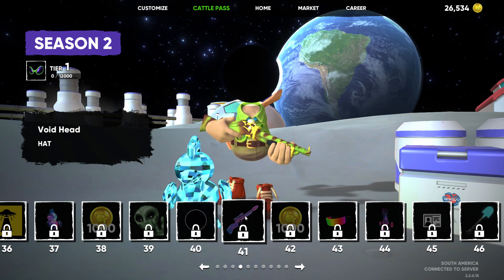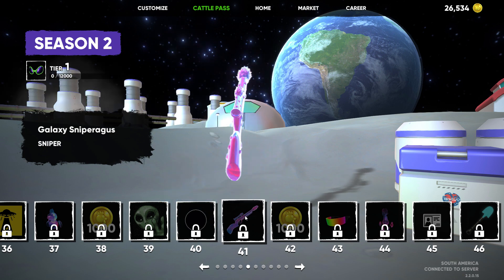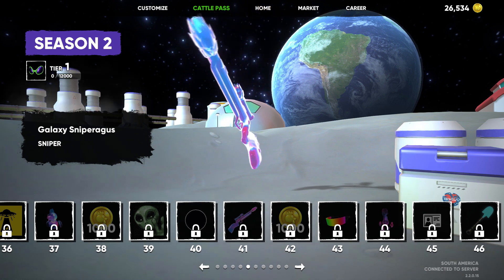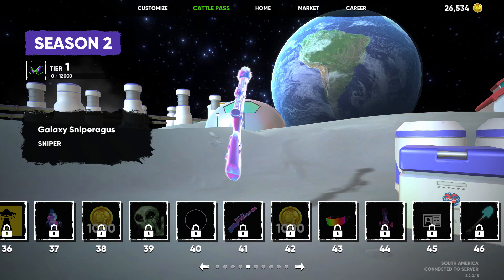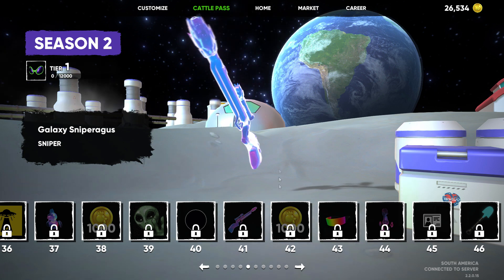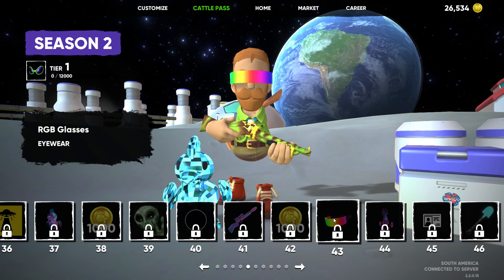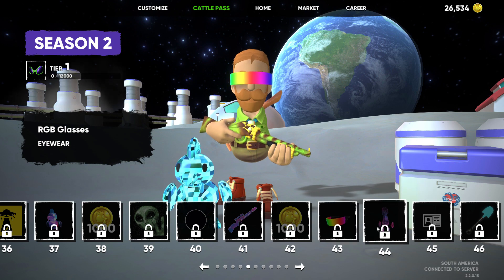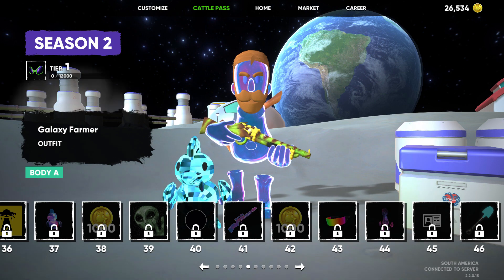No way — we get like a Cosmic Sniperagus Rifle. I would love to see a Cosmic Grimado Launcher. Maybe there are plans past Season 2. Maybe these will be limited, or span the whole gauntlet. Tier 42, we get 1,000 Bok Bucks. Tier 43 — that would be good with RGB Man as well. This looks like an outfit of some sort that looks very sinister. Galaxy Farmer — works well with the beard.